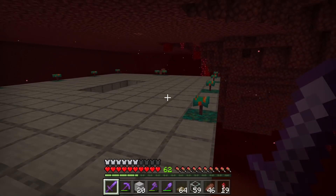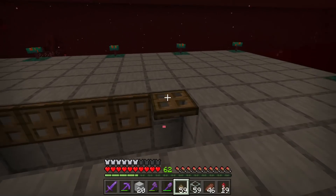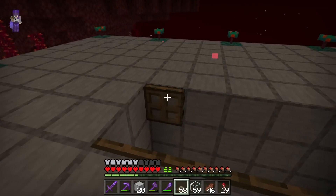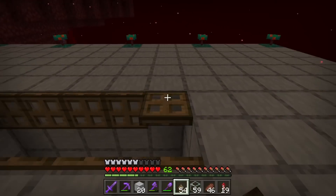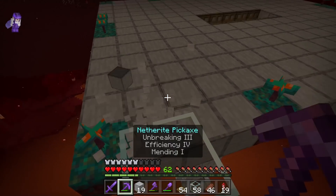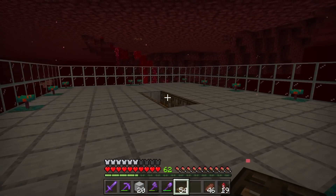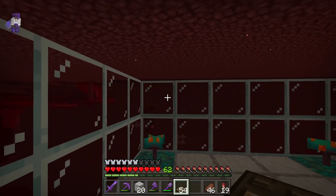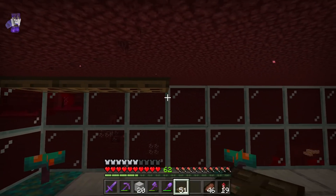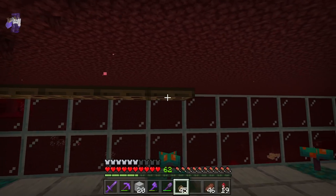Now that we've placed all that warped nylium, I'm going to come to the center and add some trapdoors so our hoglins will walk right off into the kill chamber. I need to add some glass block walls around this little area that will allow us to watch our hoglins as they come down. Now we've finished doing those glass walls — let's add some trapdoors for the roof.